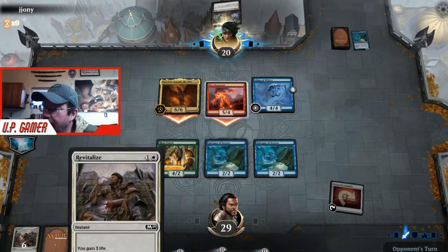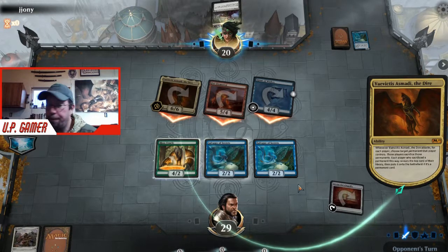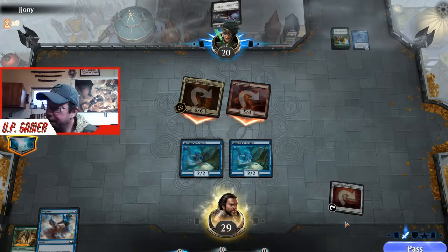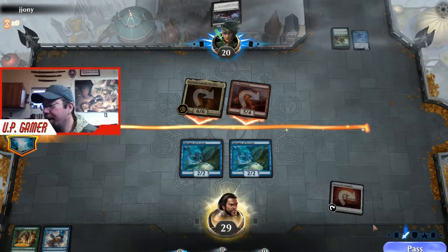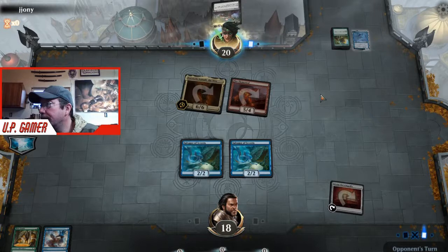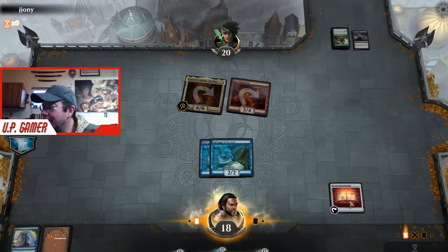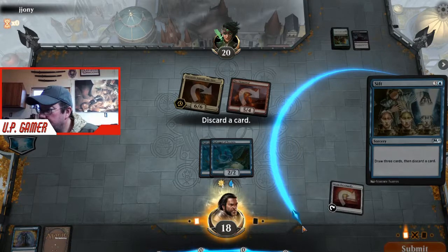With this and the Revitalize and Disperse we can keep getting these back - our land is ramping up. It looks like a pretty even game, but if we get a couple draws and Heroic Reinforcements, this game's over - it can go that fast. Nothing again - I'm going to get Disperse again, same thing: draw, do that, play. Revitalize. Disperse again. Aha - that's the card we've been waiting for. We're going to keep Inspired Charge.